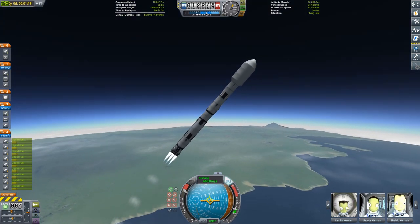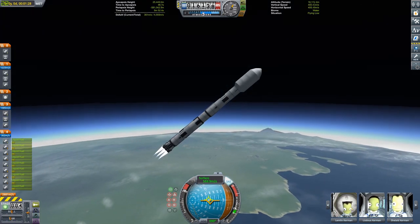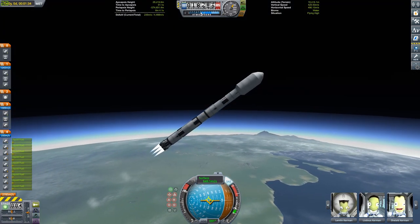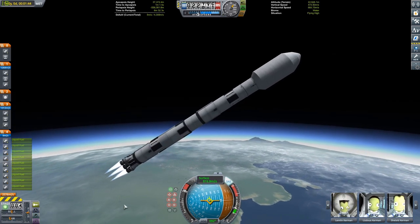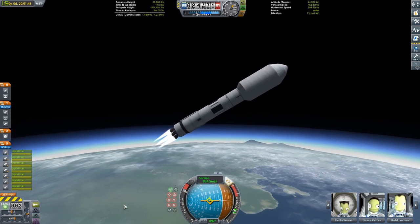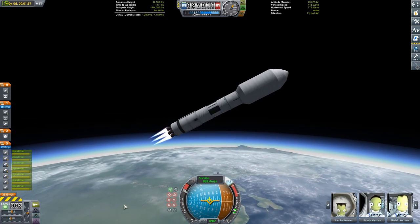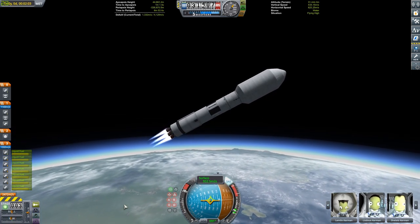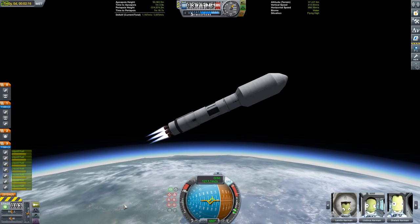The first stage will burn for just about a minute, 45 seconds, and then once the 9 Mastodons get staged away, we have 7 Skippers as our second stage — there they go. That'll get us pretty much most of the way into orbit. The Skipper is a pretty good engine — I think it's a little bit underused.